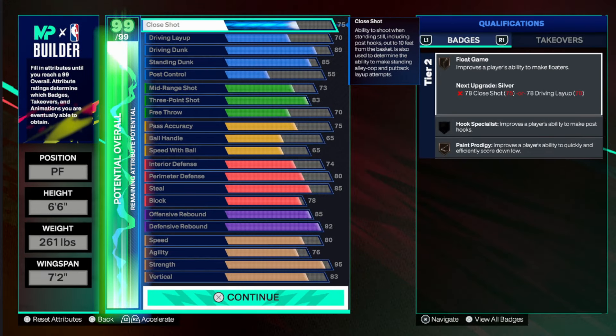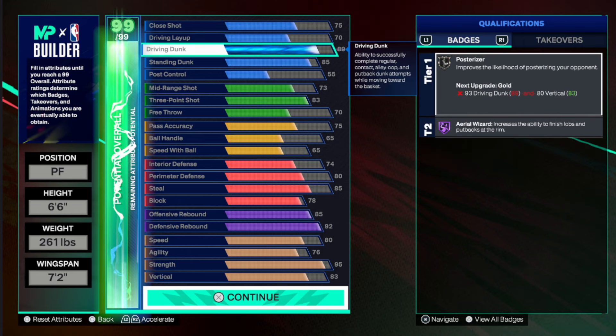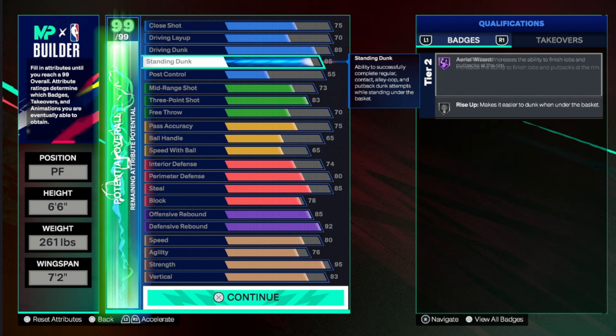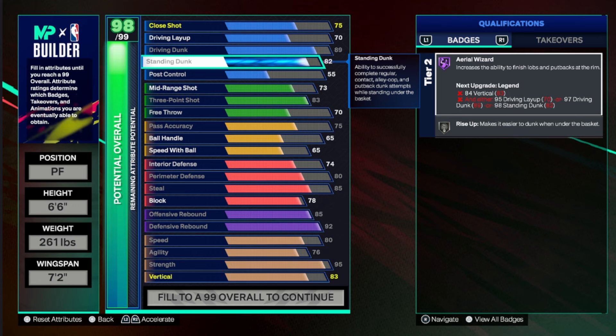Version two of this build is actually going to be able to get a 93 driving dunk with an 82 vert, so you'll be able to get the elite contact and alley-oop contact dunks on that version. But with version one, you have 89 driving dunk and 85 standing dunk.